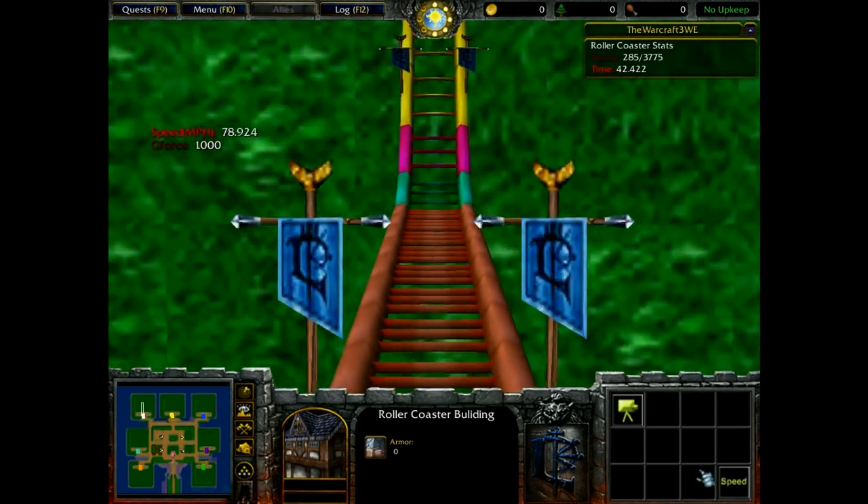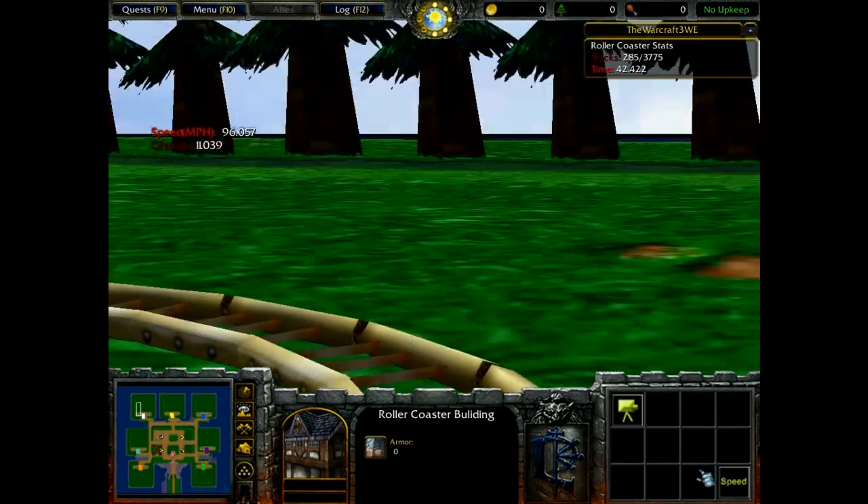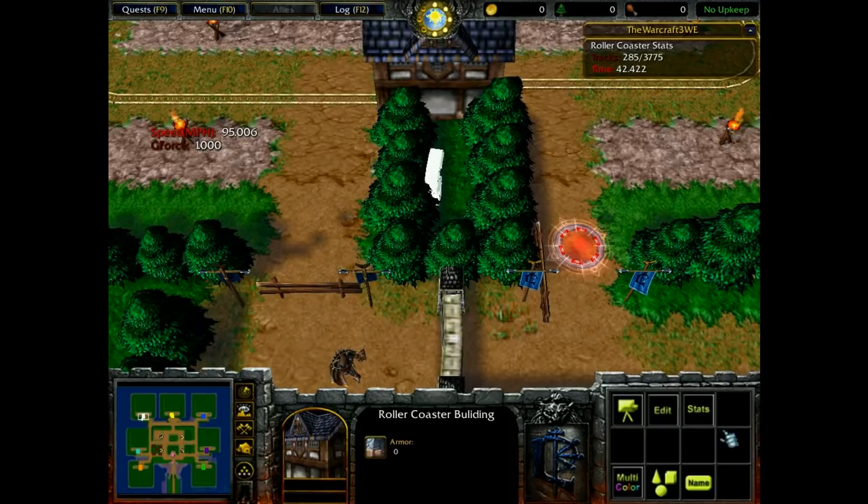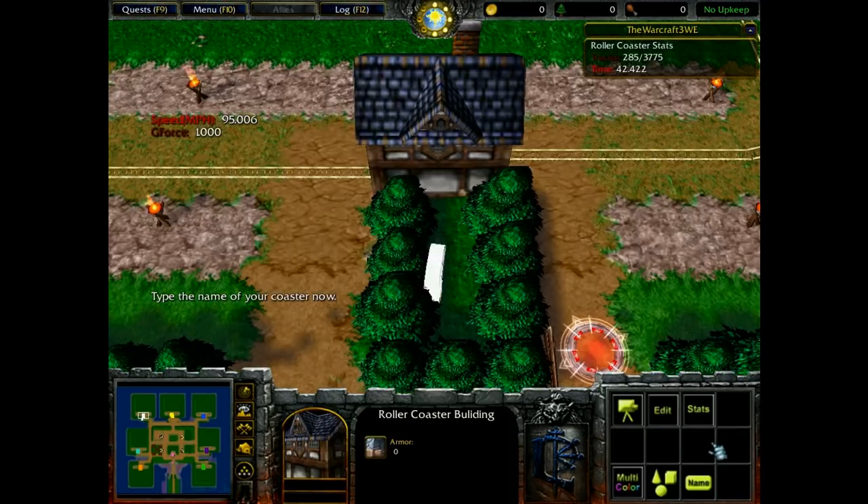And as I said earlier, this is a 7 player map so you can actually be playing this with your teammates and then try each other's coasters. You just move your rollercoaster guy to the other's circles. You can also just press that name button and name your coaster.